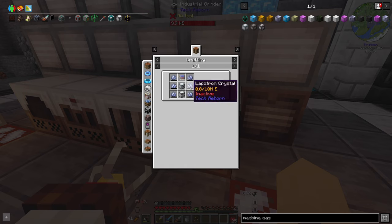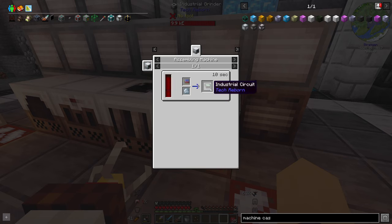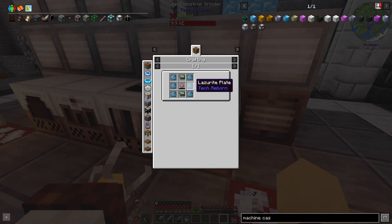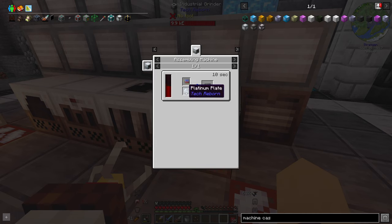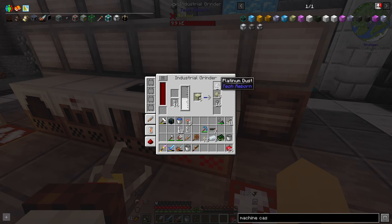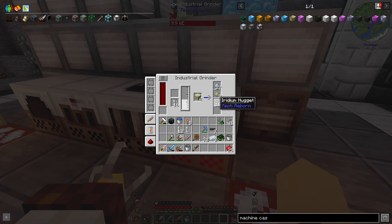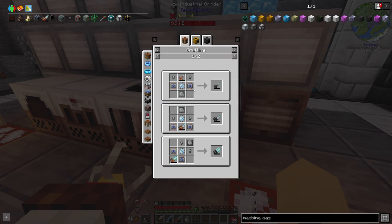The next step is to get the MFSU, so to get the Lapotron crystals — no, it's to get the industrial circuits. I need a platinum plate. So how many industrial circuits do I need? I can get those normally, so I need six of these and 12 of these — so I need 12 platinum plates. I did have enough, but now I have enough for three. Look at this go. I can just normal smelt it — no blast furnace needed. And I've also got nickel, and I've also got iridium, which is great because iridium is quite a rare thing to get a hold of as well.